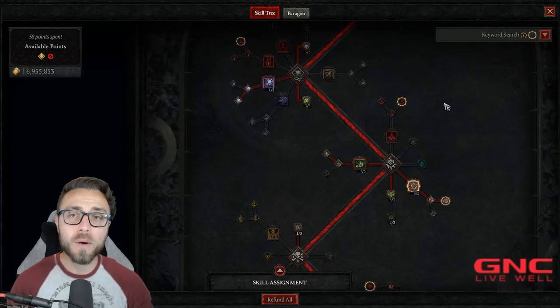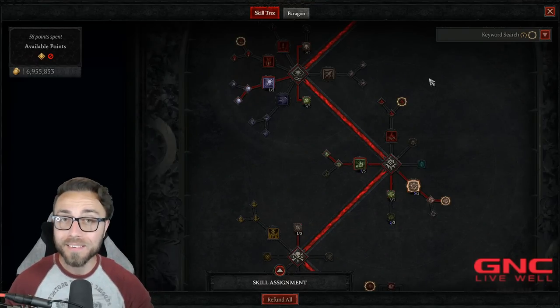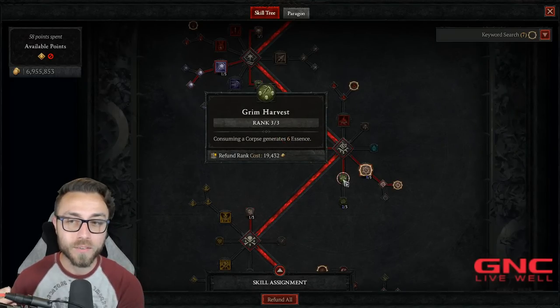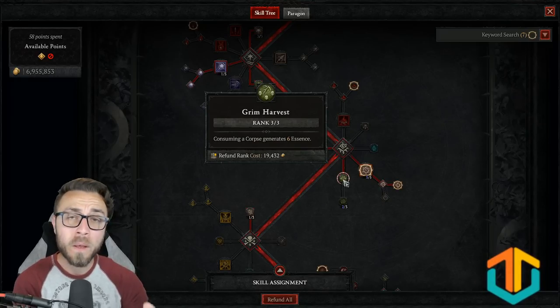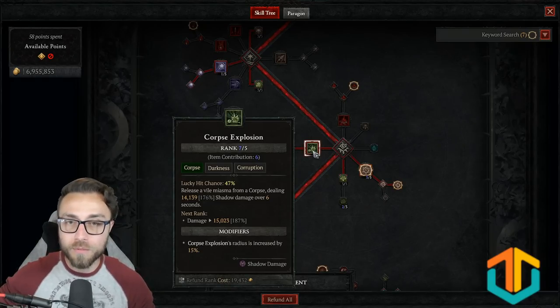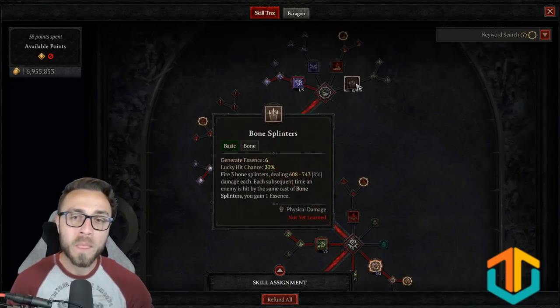When we talk about needing a resource engine for our build, we need a more efficient way to generate essence than the basic skills, because they're incredibly weak — they don't do a lot of damage or apply a lot of effects. For the Necromancer, we have Grim Harvest. This was recently nerfed — it used to say nine essence at three skill points, now it says six — but it says: when you consume a corpse, generate six essence. So when I use Corpse Explosion to consume a corpse, not only does it do the explosion effect, but I also generate six essence. The corpse generation and consumption engine is one of the best engines for the Necromancer.